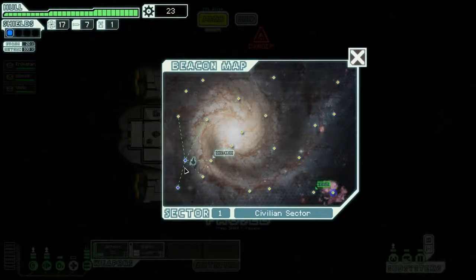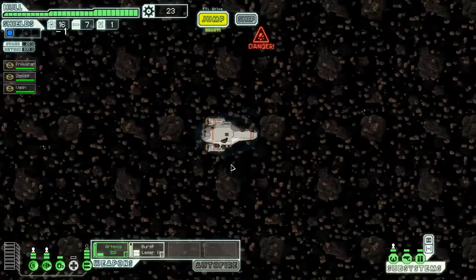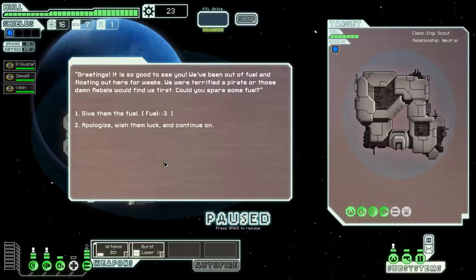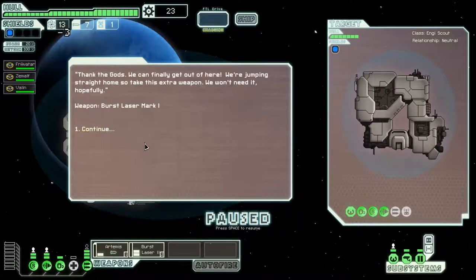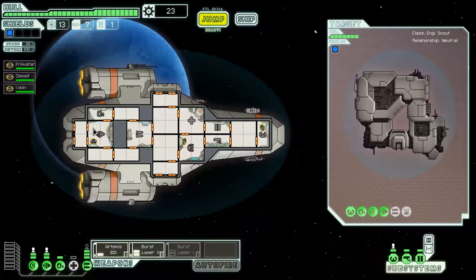Let's jump to the distress call. Asteroid fields suck but we didn't take any damage, so that's good. Greetings — it's good to see you. We've been out of fuel and floating out here for weeks, terrified a pirate or those rebels would find us. Could you spare some fuel? Sure. We give them the fuel. They say take this extra weapon — a burst laser mark one. Thank you very much.